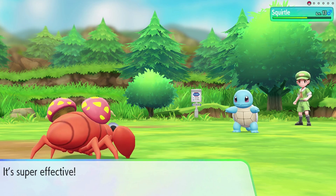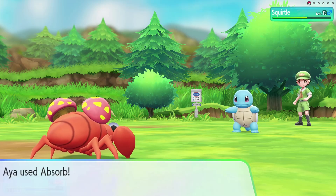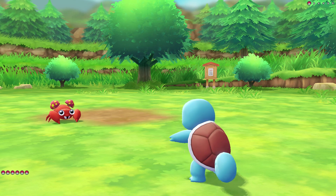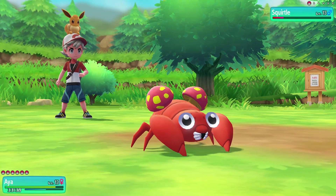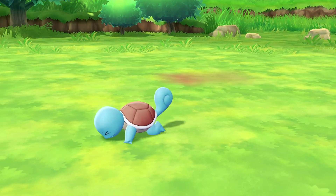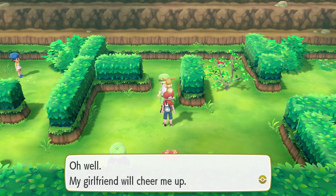Going for Absorb - looks like we'll have to do three Absorbs in total. They're just going for Tackle, which is not a very strong attack. I'm actually surprised that Aya is faster than this Squirtle. Going right back to full health with Absorb. With the final Absorb we'll heal just about all the damage they did. We healed up to 37 out of 38 HP - down just 1 HP! We defeated Camper Dustin.